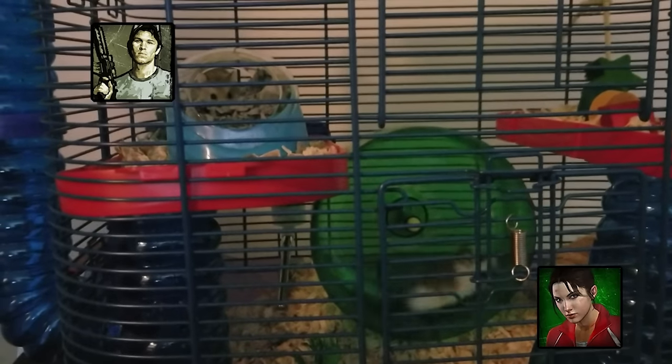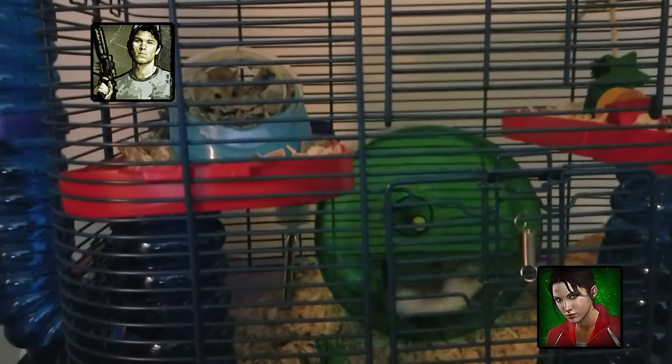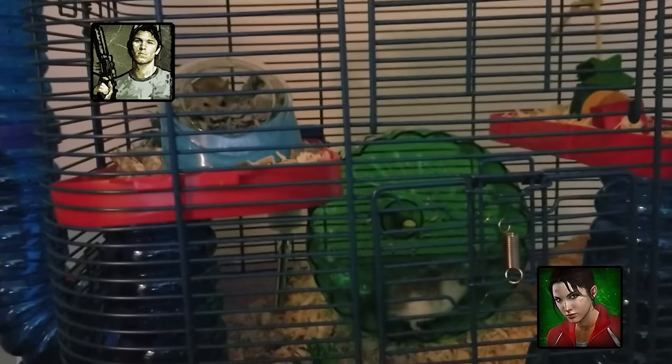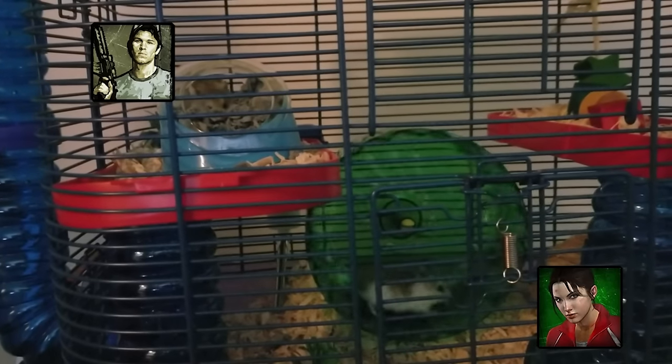Just a few days ago, I adopted two Robo Dwarf Hamsters and named them Zoe and Ellis. Although I should have named them Ellis and Zoe, because Zoe currently has way more energy and hogs the hamster wheel more than Ellis does — and quite frankly it should be the other way around — but it's too late now.